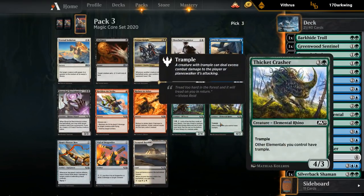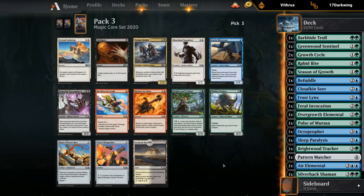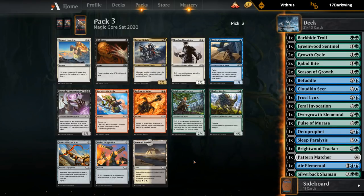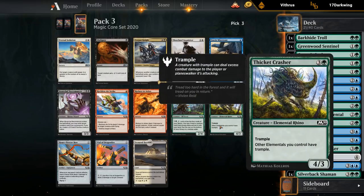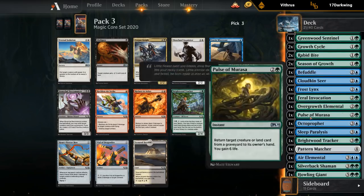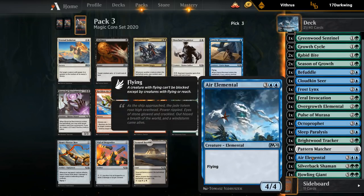Pack 3, pick 3: probably looking at the Crasher. Trample is a nice keyword when we have a bunch of pump spells. There's nothing else too exciting. We already have a Tracker — it doesn't get better in multiples. The Crasher is also an elemental for elemental synergies and gives other elementals Trample, which is relevant if we have a big Overgrowth Elemental or the opponent tries to chump-block our Air Elemental.